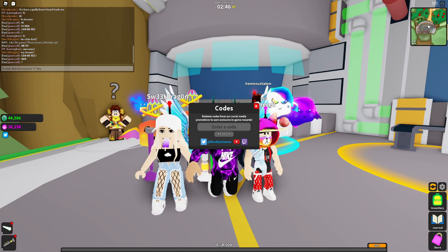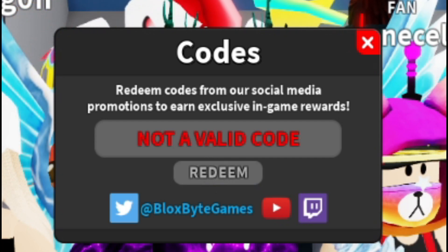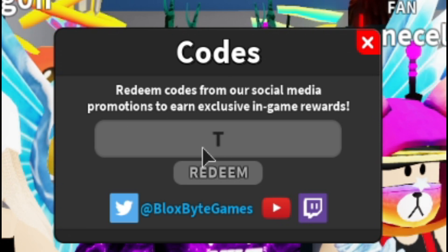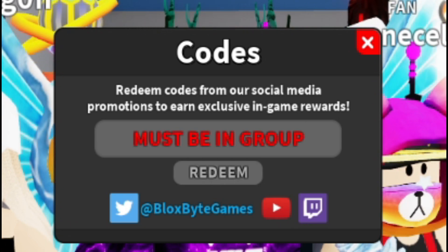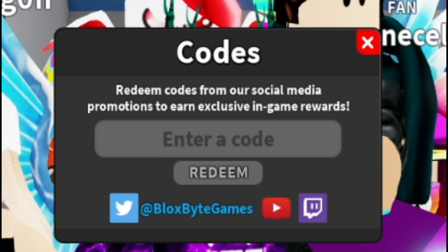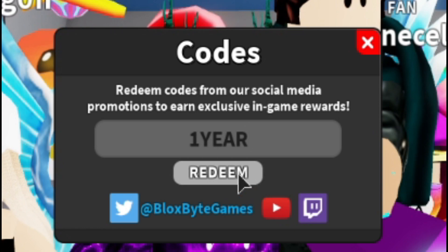Let's start off with the first code — that one must have expired because I think that was last week's code. Don't worry though, we have the new code for today. Redeem that one — you must be in the group to redeem it, but other than that it will be working. Then we have 'good luck' — that one must have expired. We have 'good one' — yeah, this one should still be working.